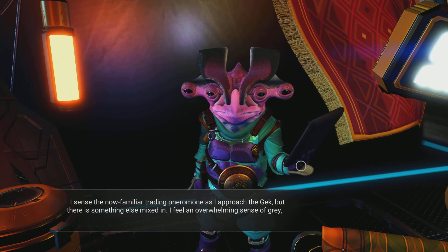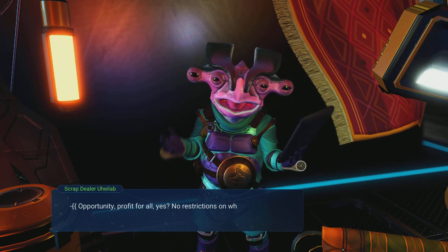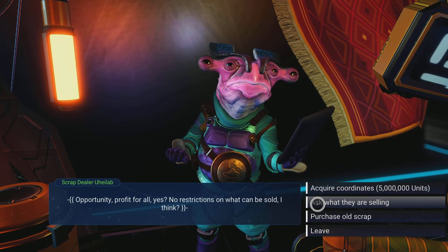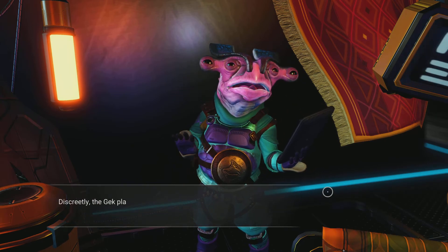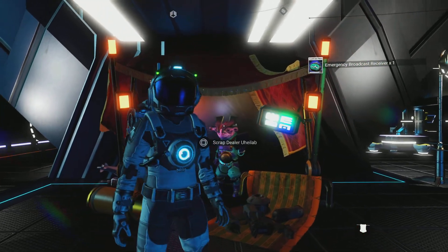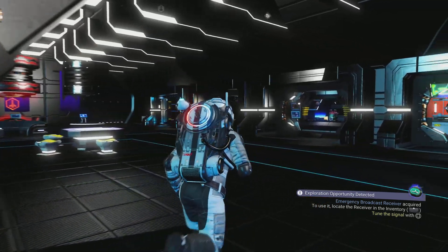Hello there! You've got a lovely set of eyes — quite envious of your four eyes. I'm just going to purchase this thing — an emergency broadcast receiver according to the coordinators. That calls in the derelict freighters, which yeah, we'll board in a future episode.